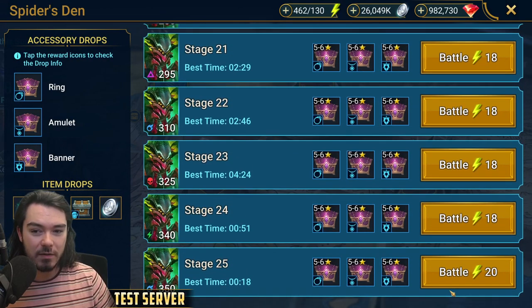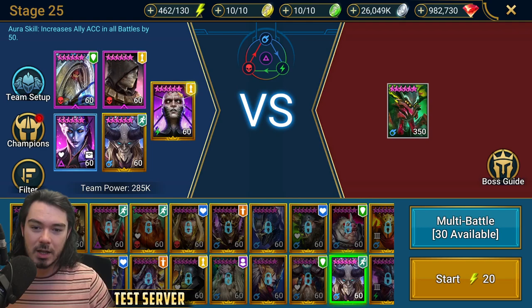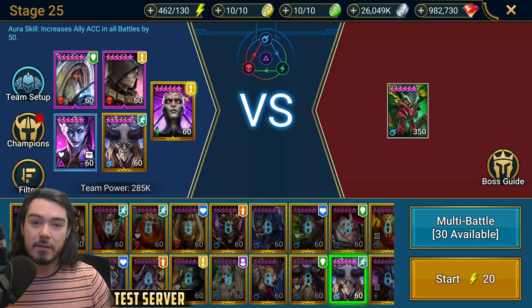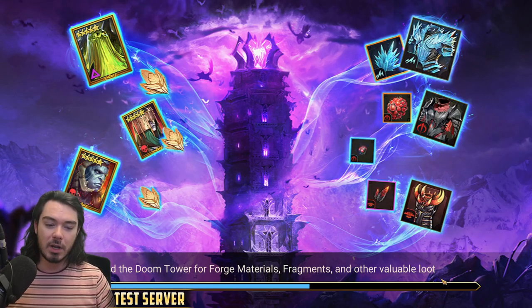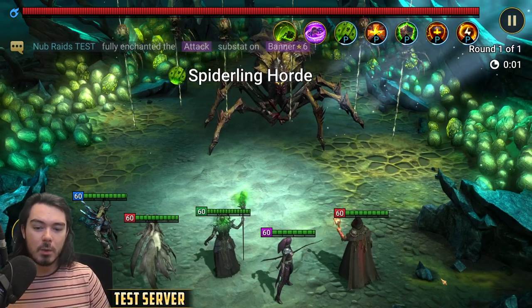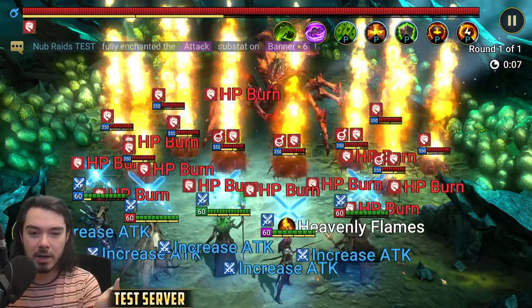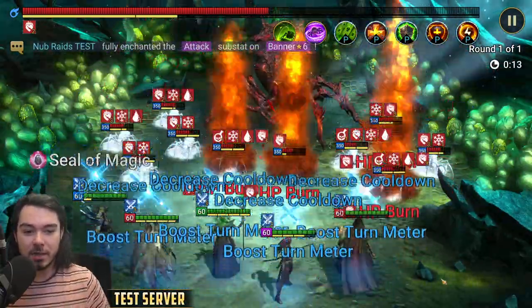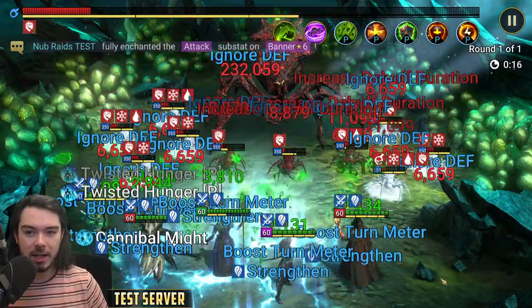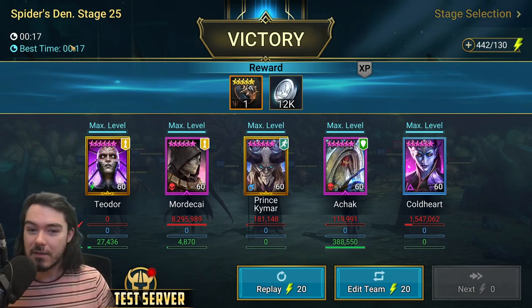We come to Spider 25 and I thought: forget the poison explosion, what about focusing on the HP burn explosion? We put him in here to basically fill in for my Sissia. I had to speed up my Mordecai to make him faster than Theodore. Turn one is an A1 from Chymar, then Mordecai burns, Theodore activates those burns, we freeze with Atchak Heartseeker, then reset and do it all again — burns, activate the burns, Coldheart comes in with Heartseeker. My fastest time: 17 seconds.